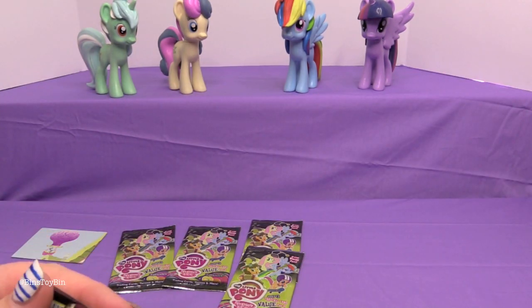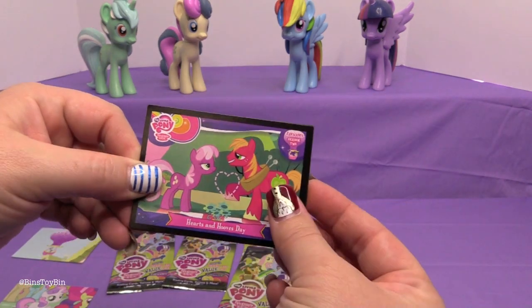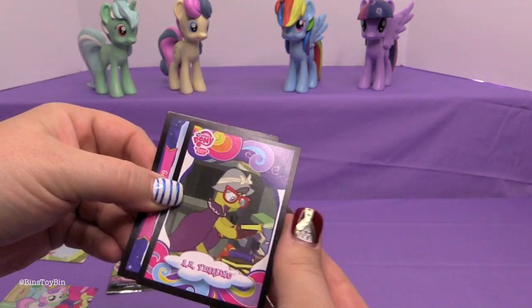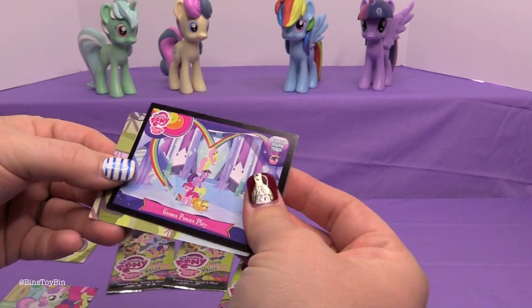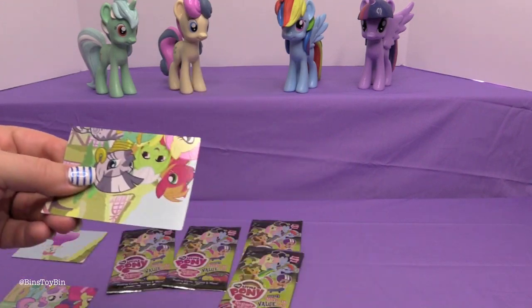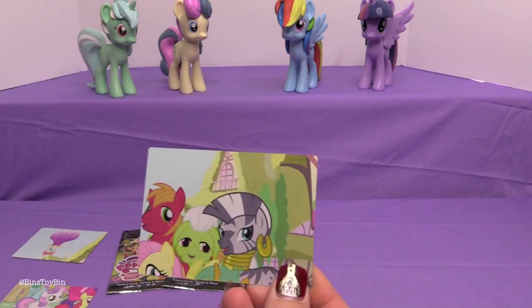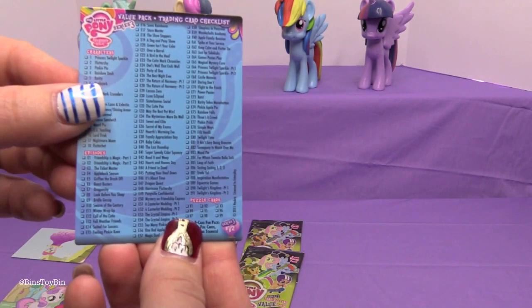Let's see if I get the same one. In pack four I got Hearts and Hooves Day, aka Yearling, Games Ponies Play, Derpy, and another puzzle piece — this one is V2.